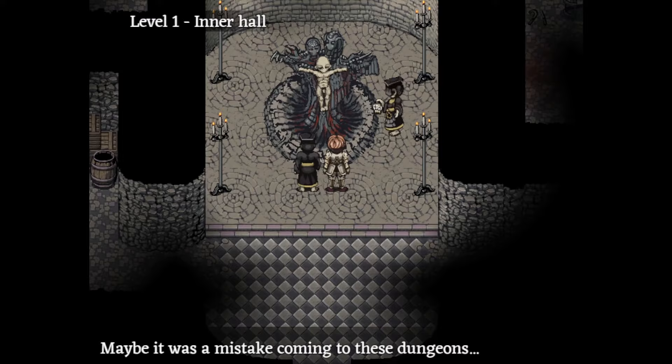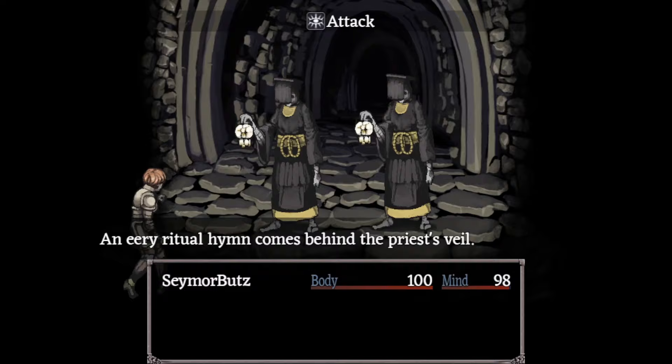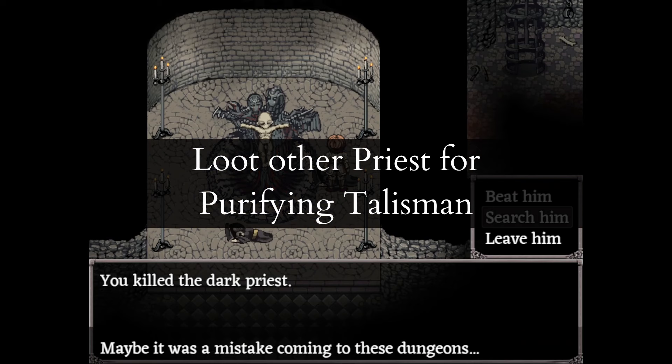Go through the big doors in the courtyard to the inner hall and kill the two dark priests. See my video for how to do it safely. You'll find a purifying talisman and a soul stone. Use the soul stone on one of the priest's bodies to get a lesser soul.